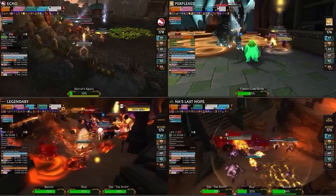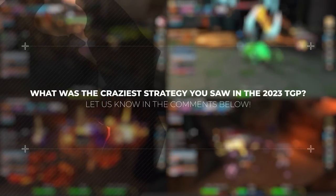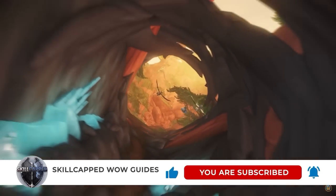The remainder of Uldaman was pretty typical for every team, including Ekko. But we want to hear from you — what was the craziest strategy you saw in last weekend's TGP finals? Was there something we missed? Let us know in the comments below.